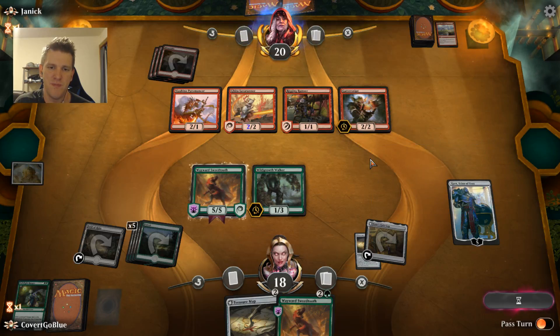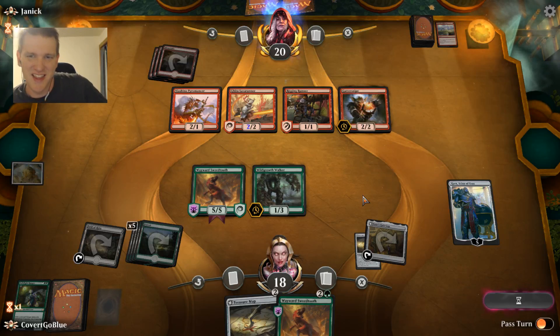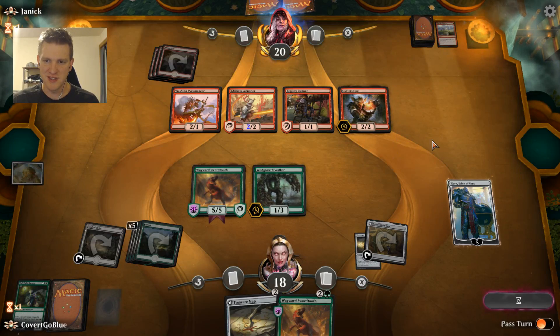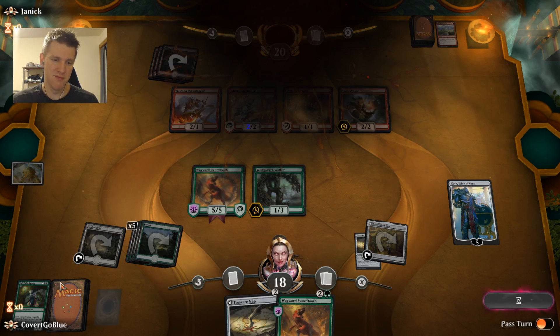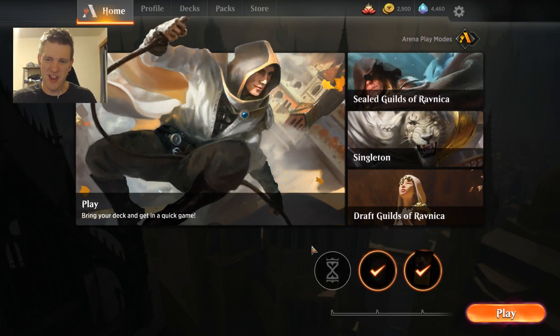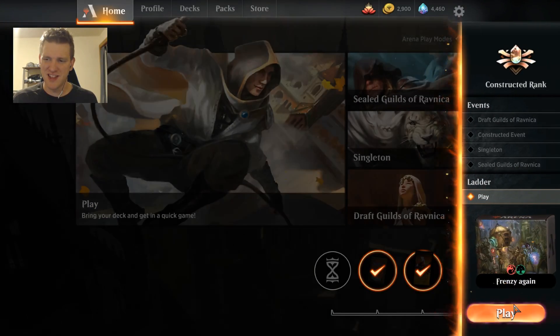The 5/5 can now attack and block as we assembled ten permanents and have the City's Blessing, which means our opponent has to go through a big 5/5 — and that's not easy for the red deck to handle, not without a Fight with Fire. Our Guttersnipe does pressure us without having to attack though — scary card. The opponent doesn't want to see what comes next. They didn't even get to see the Frenzy; we were really on our way to it. Let's go in for another.